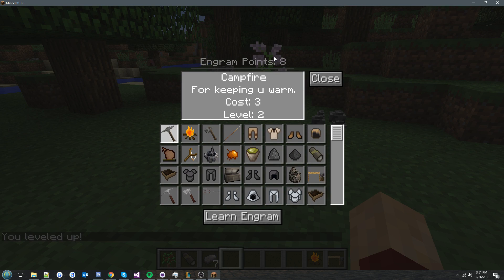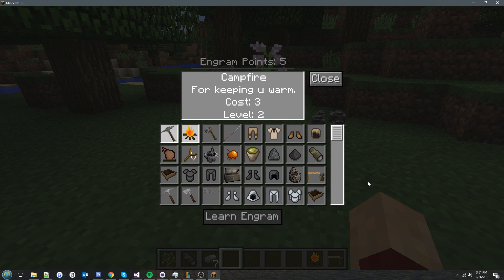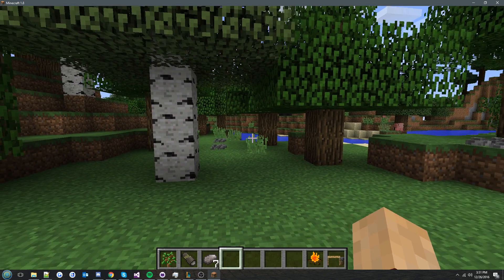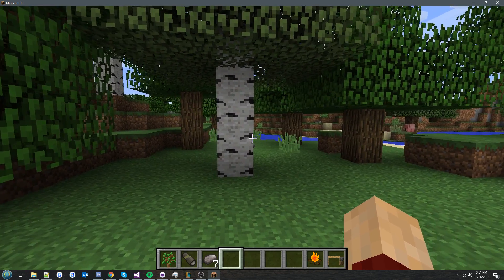Because I leveled up I can go in here and I have eight engram points to spend. This one costs three, so I can double-click on it or click 'learn engram' and it decreases my points. There are also some other engrams to learn — let's say the stone hatchet.